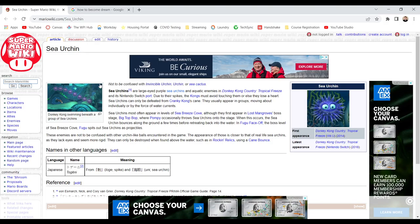Sea urchins can only be defeated using Cranky Kong's cane. They usually appear in groups, moving individually or by the force of water currents.